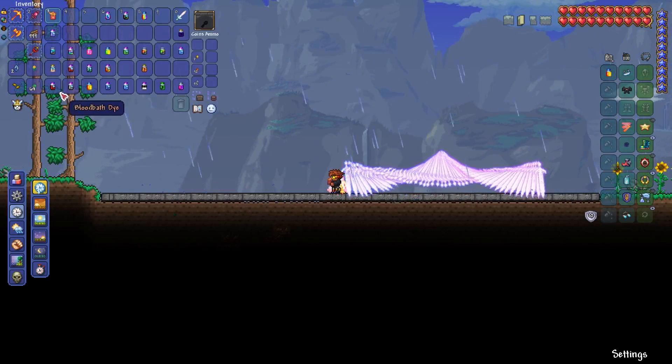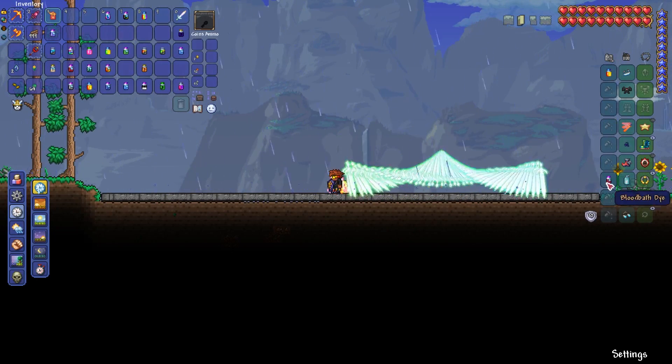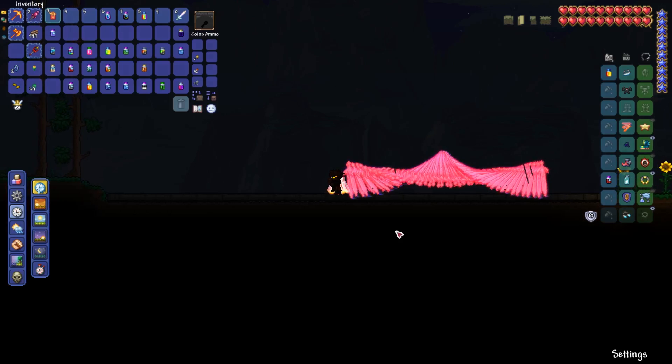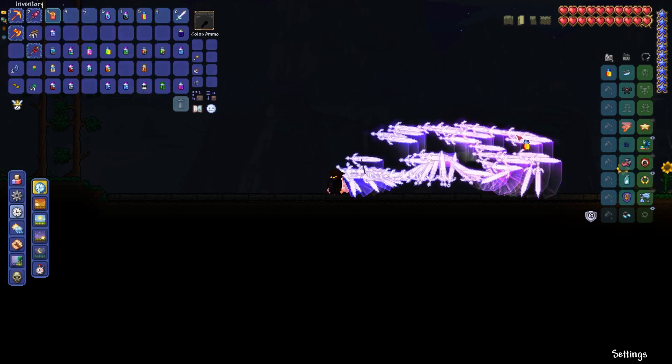Next we're going to do Blood Dye, which is okay - it makes it a bit darker and redder, but not as dark or red as the Grim Dye. So I don't think this one has too much to show that's unique. Next we have Void Dye, which is another one of the Stardust tier ones - Stardust Vortex, blah blah blah. It just changes the color scheme. This one barely does anything - useless.